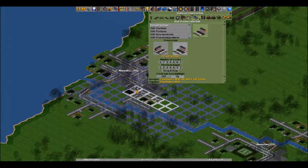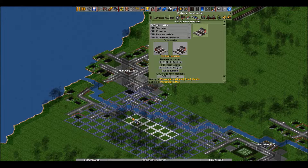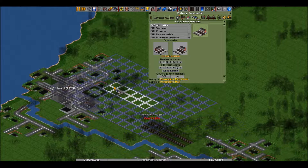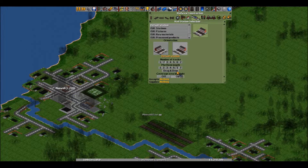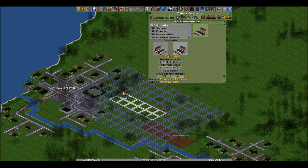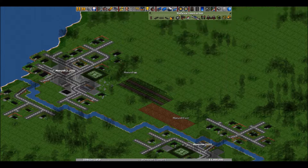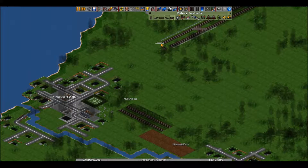Let's increase this town's growth here — bribe the local authority. That's dirty tactics right there. Maybe it's worth it. It's so close though — I'll tell you what.